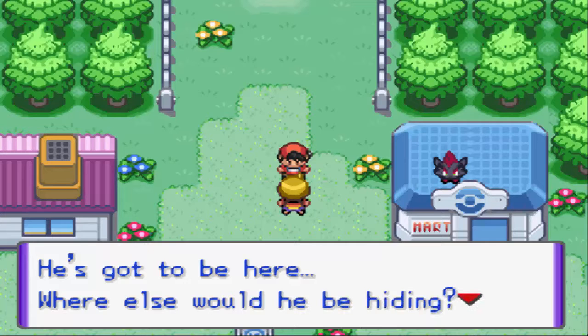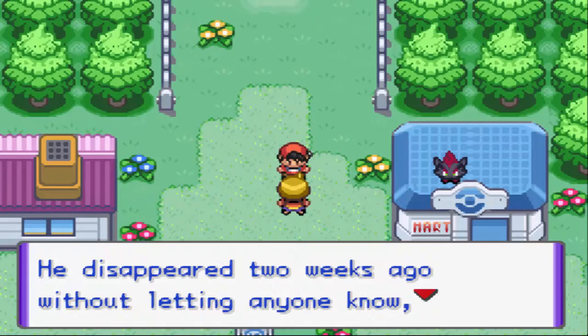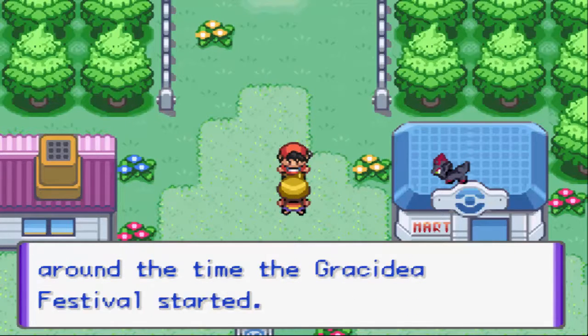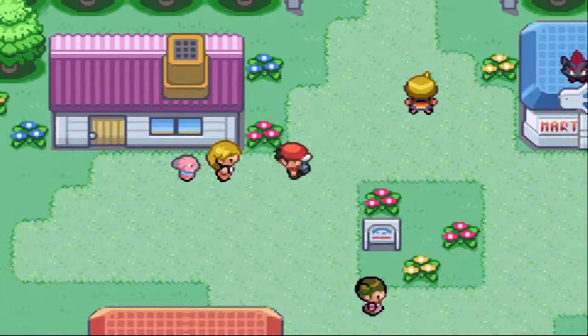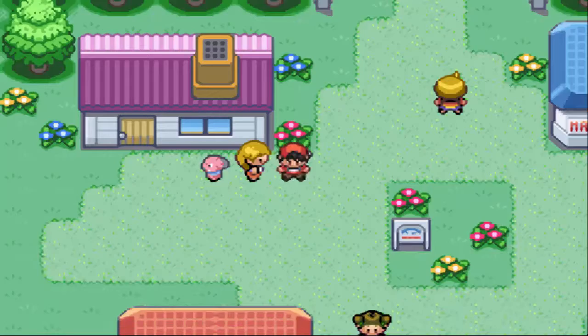So who's this? Oh yeah, this is the guy who was at the library. He asked us something - we're searching for something. I totally forgot what happened last episode, it's been quite a few days since I've played. He says he's looking for Geric, Sienna City's gym leader, who disappeared two weeks ago without letting anyone know - around the time the Grassidia Festival started. Apparently he's the notorious womanizer Geric. What the fuck?